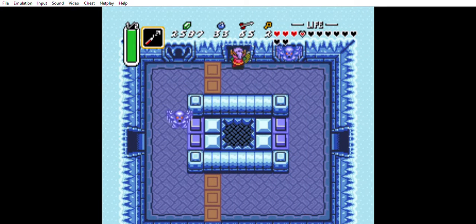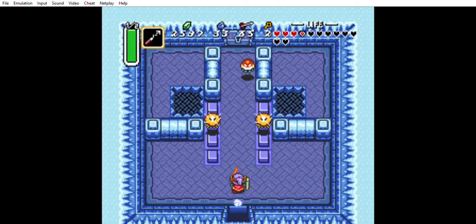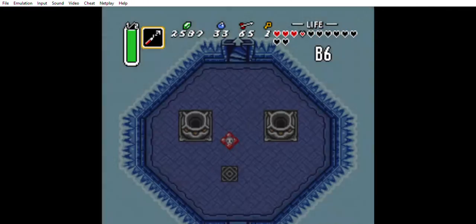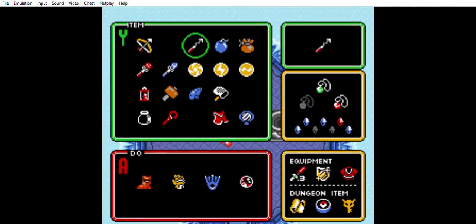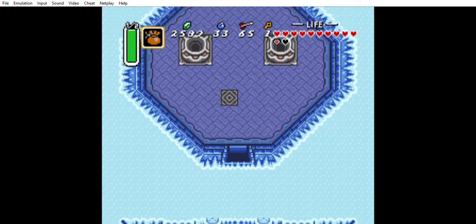Why did they do so much damage? I have the red tunic. Missing a lock, can't do that. Let's go this way.